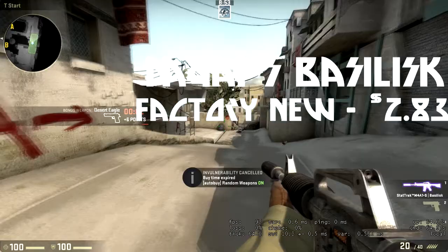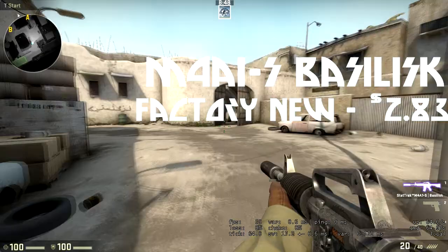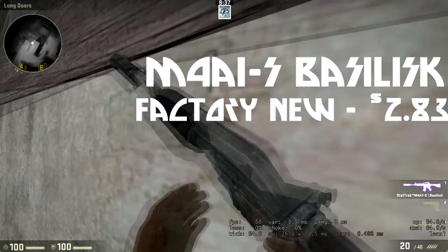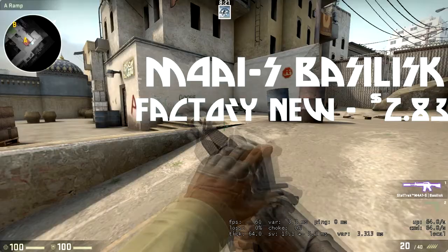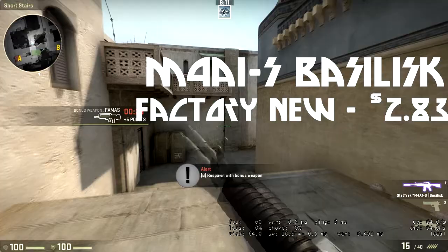Starting at number five, we have the M4A1-S Basilisk. This is a really unique and awesome looking skin. It has a metallic silver that reminds me of iron — it kind of looks like it's carved out of iron and engraved with a Chinese-style dragon. What I really like about this skin that no other skin has is it actually has a different muzzle on top, with a bunch of holes in it. No other CS:GO skin I know of has a custom muzzle, so that is really cool.